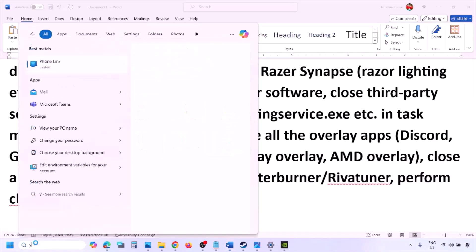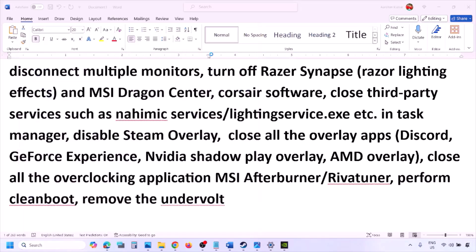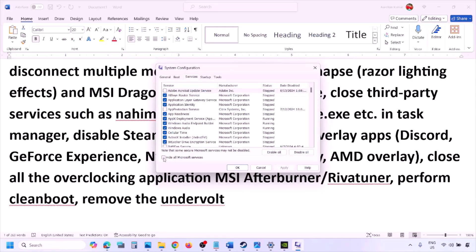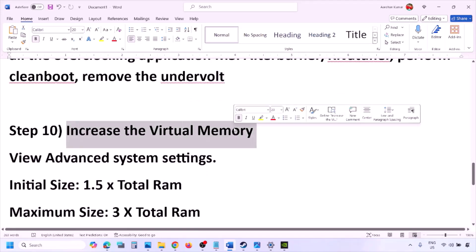To perform a clean boot, type 'System Configuration' in the Windows search box and open it. Go to the Services tab, put a check on 'Hide all Microsoft services,' then click Disable All. Click Apply, then OK, and restart your computer when prompted. Launch the game after the restart. Also, if you have undervolted your computer, remove the undervolt and then launch the game.